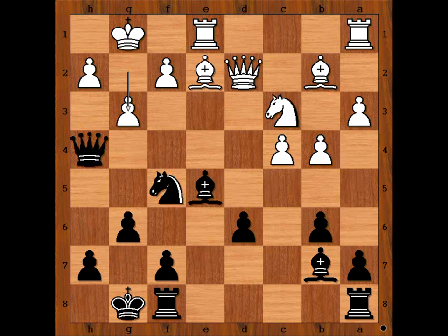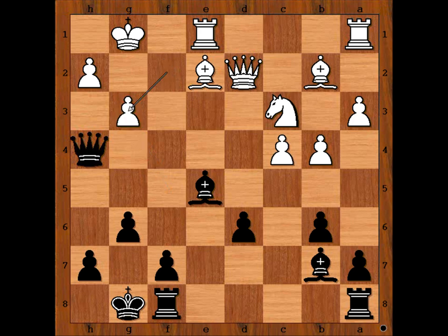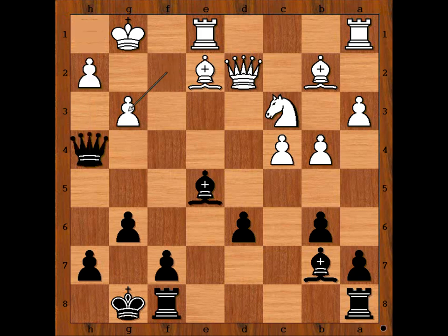In the game, white played g3. What is wrong with this move? It is black to move. Please pause the video and try to find the best move for black. Ready? What did you find? In the game, Sozin sacrificed the knight on g3. Is this something that you would play too? f takes on g3 — of course, h takes on g3 is losing immediately. So in the game, we have f takes on g3.